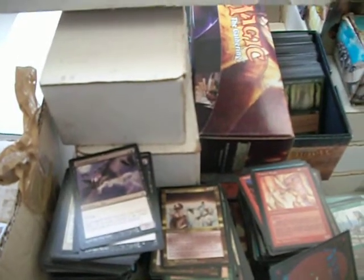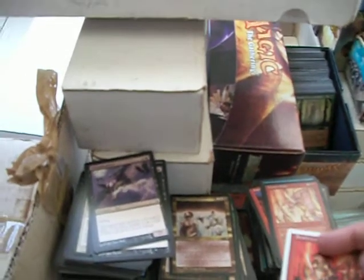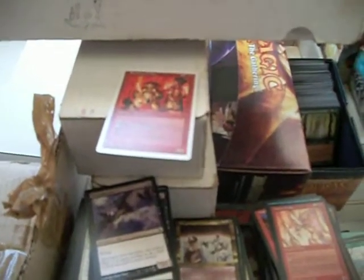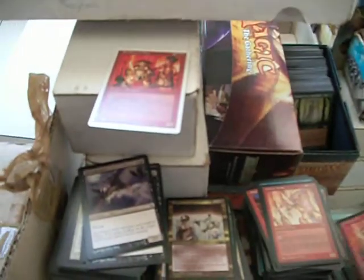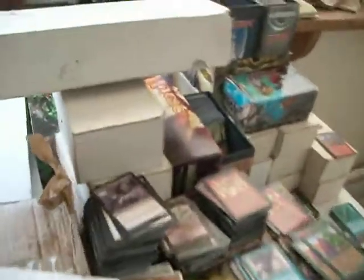Things like my good buddy's Brothers of Fire — I wanna say this one's 6th edition, and this one is an original Dark. Obviously, I'm gonna have a lot of cards that have been reprinted, sometimes multiple times. When I file a card away, I file it where that particular printing of the card came from.